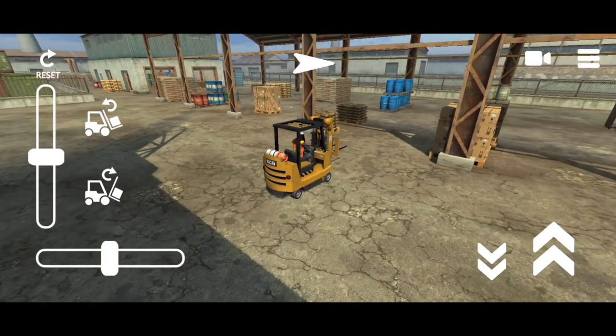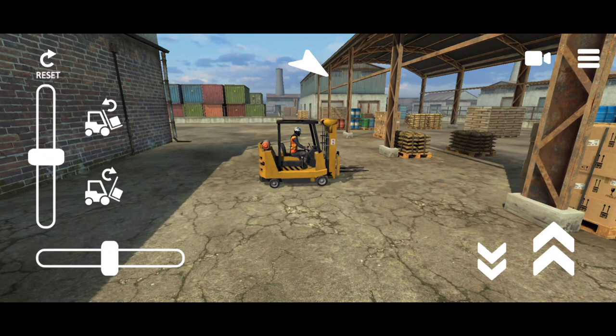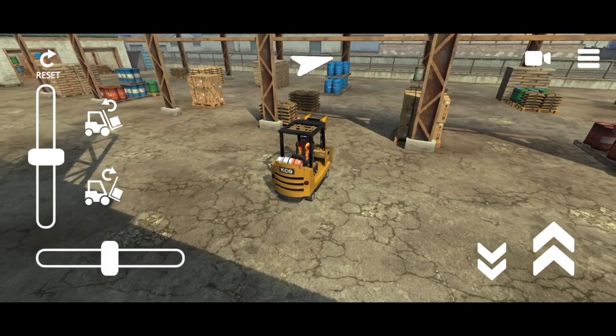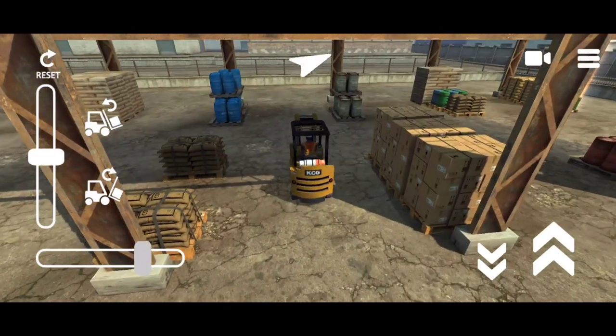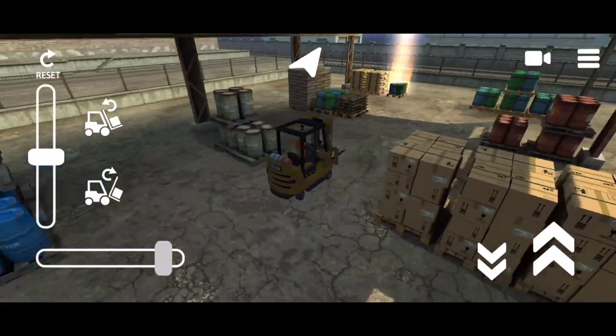Right off the bat, you can see the graphics are actually really nice, and for a compact game it's about 200 megabytes, so you can try downloading and playing it yourself. The goal is simple — you get a load and then you transfer it to another place. That's basically the very core of a construction simulator game — that's all there is to it.